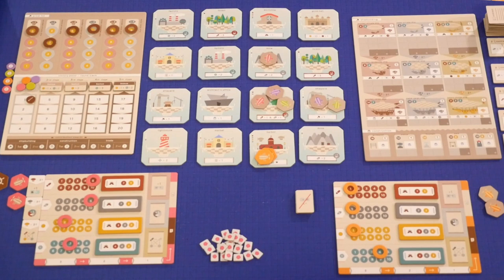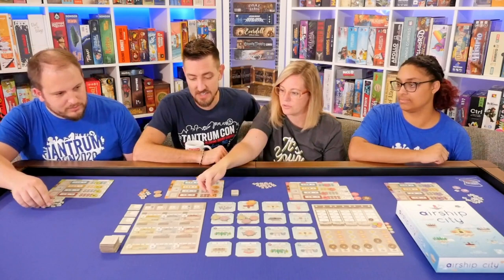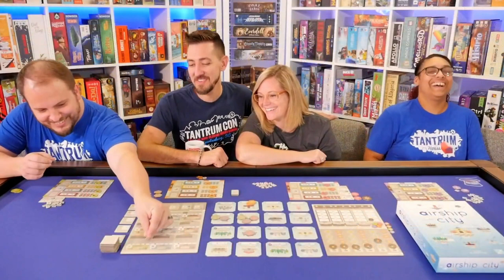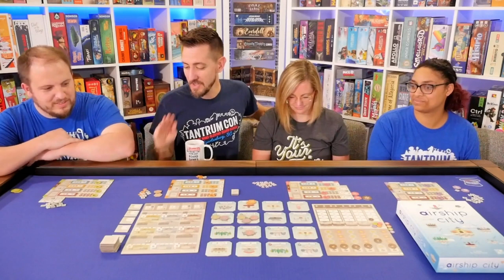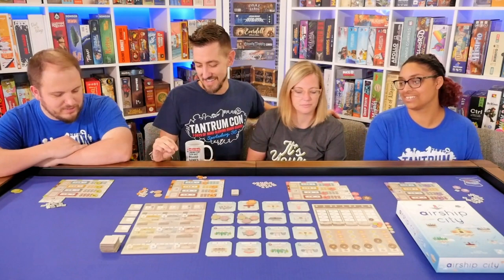When you get two donations, you get to place one up here which gives you a three-effect, so you could reduce costs by three gold in the future. I think what happened is Sarah stole the first player token. Do I have the starting resources appropriate for the last player? Yes. I feel like I'm getting ripped off. I'll come over here and take one of these contracts. The contracts you place under your board and you have a few turns to complete them.